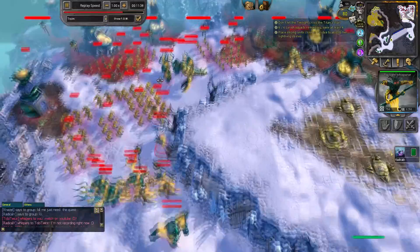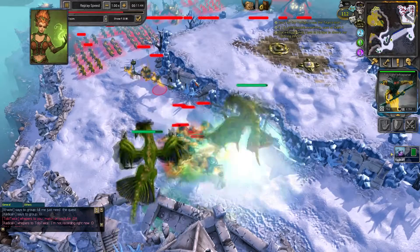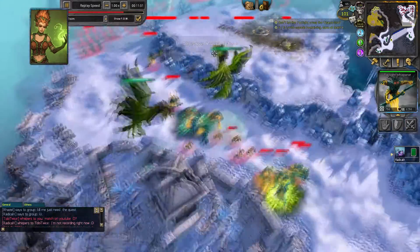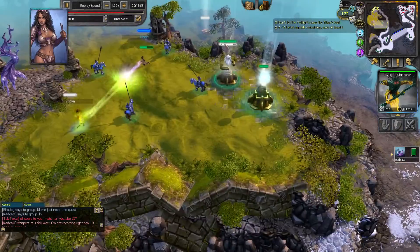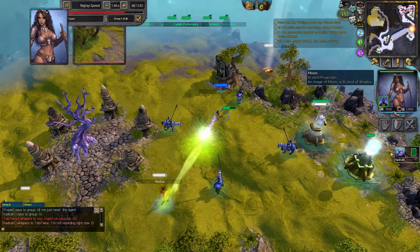There's one Twilight Whisperer left I guess. That's just a Shaman. He's already doing some work with the Giant Worms. I think he should pick off the Whisperer here at some point, but sure — he needs to stop the attack. So Moon appeared — 5,000 damage.